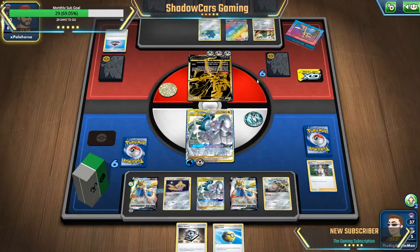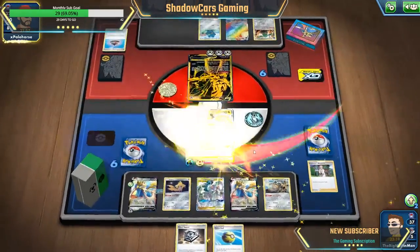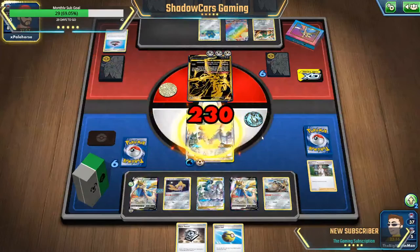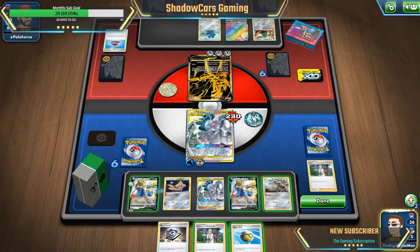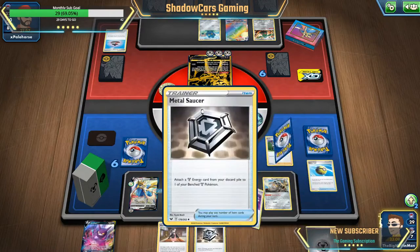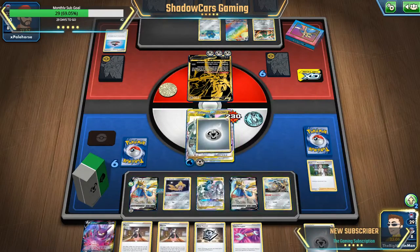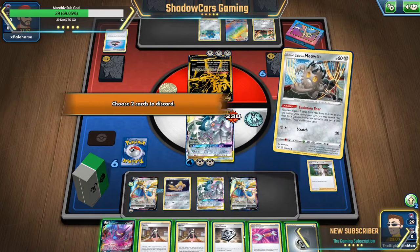Yeah, he's going to attack me with it. Okay, I need to boost up the Zacians — and you can't attack it next turn though. Professor's Research, give me metal energy, give me metal — yes, thank you, thank you so much. Okay, go ahead and Evolution Roar, get rid of a Marnie and the Crobat.